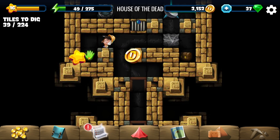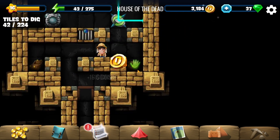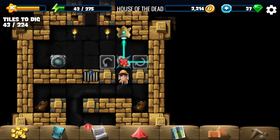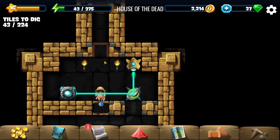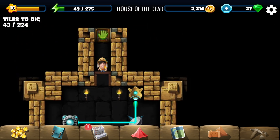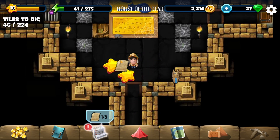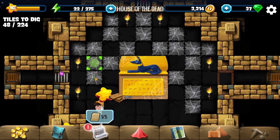Working through the door puzzle — we just turn it that way again and there we go, this door has opened. We can continue into the next room. It looks like that's two of the items that we need already.